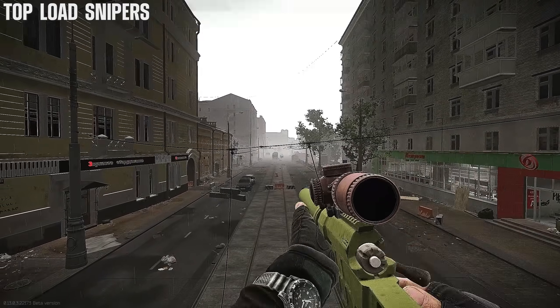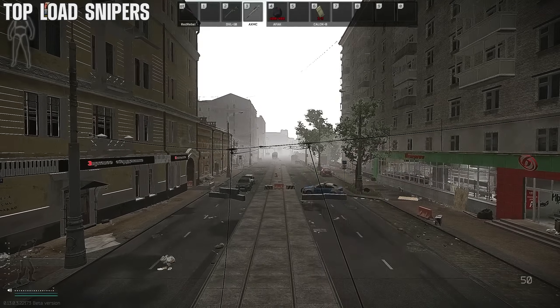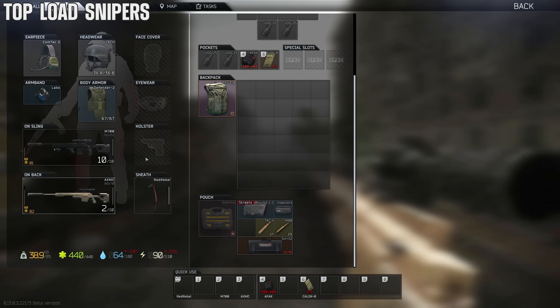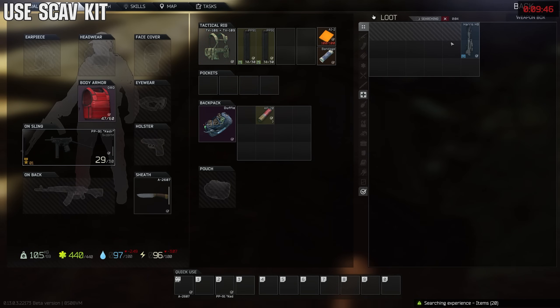Some snipers in Tarkov can be top-loaded and some cannot — the DVL you can't, but you can with others such as the .338 and the M700. You can also load these snipers while you don't have that gun out as your primary.